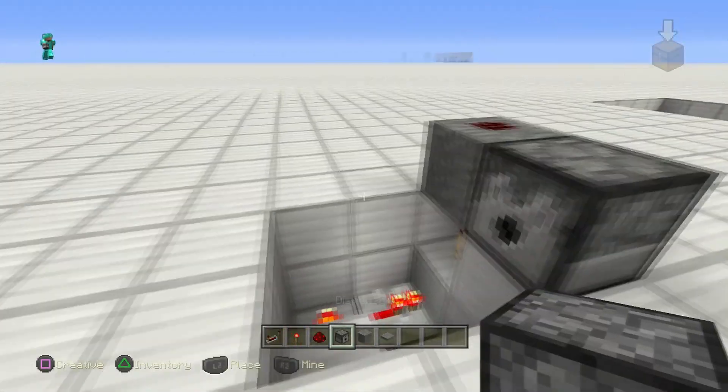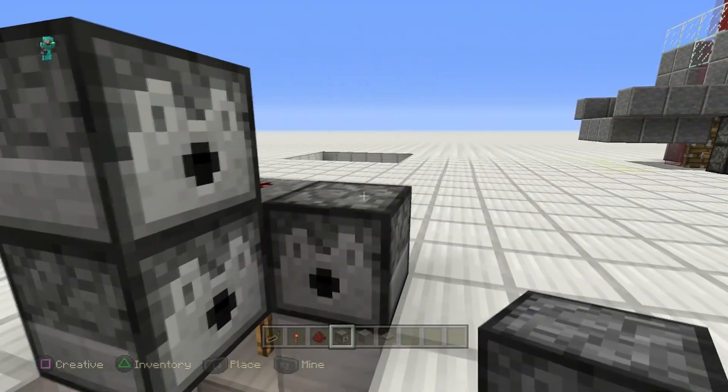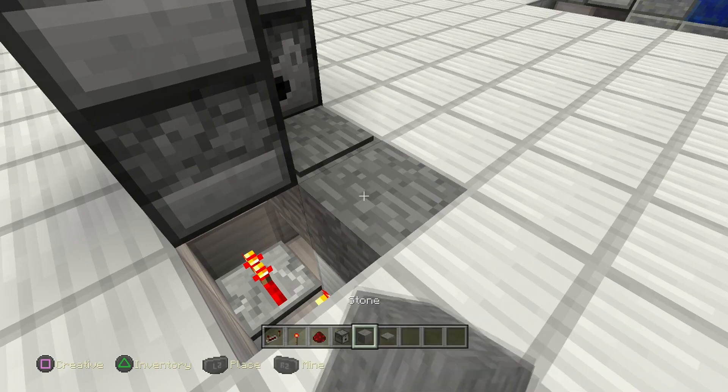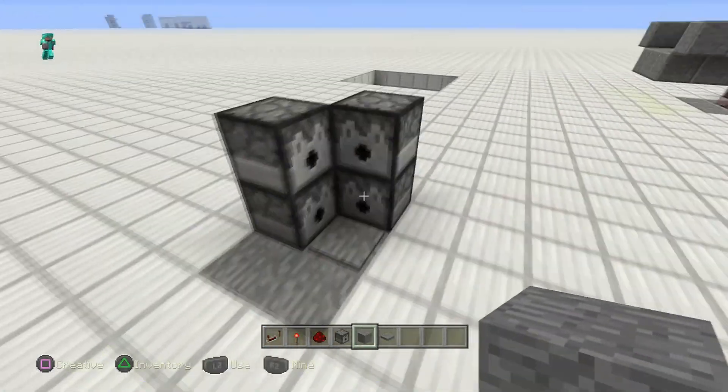Now put a dispenser there, crouch place, right trigger in there, and there. Then place your block of choice to match your floor with a pressure plate on top — mission accomplished.